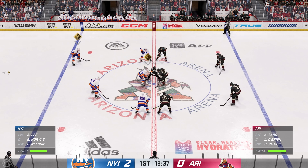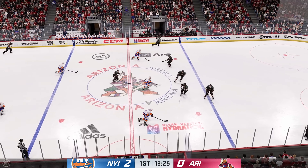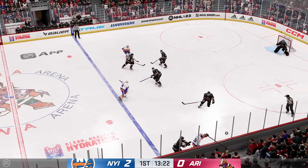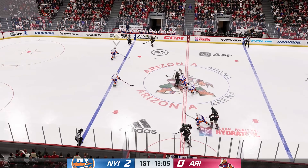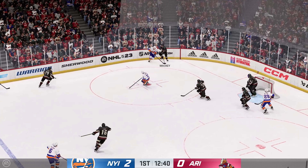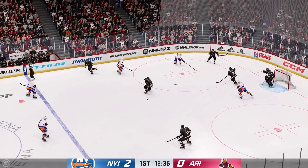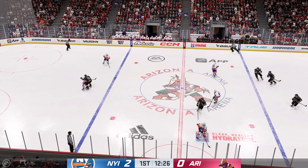Face-off here in the neutral zone and we are back underway. Slides the pass over to Pulak. Grabbed along the board by Lag and it's a quick pass to O'Brien. The Coyotes carry it along the wall. Moussa quickly over to Nelson, moves the puck. The Coyotes scoop it up along the boards and that pass doesn't go. The Islanders take possession in the neutral zone.